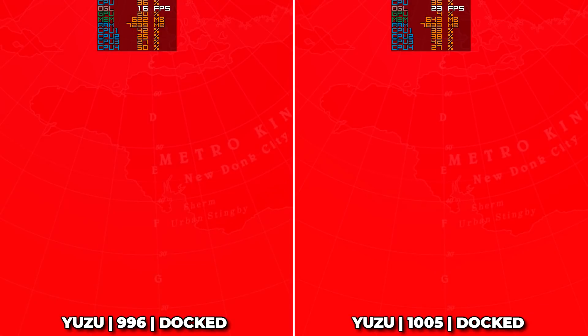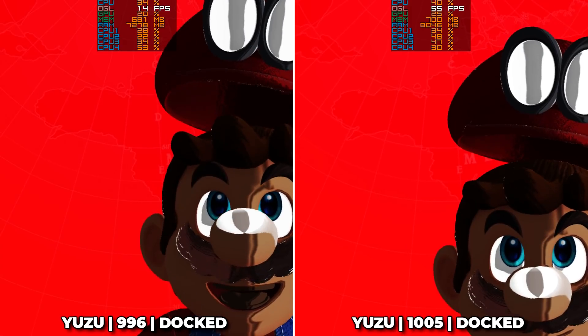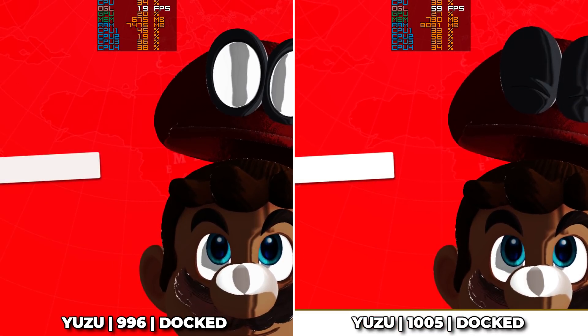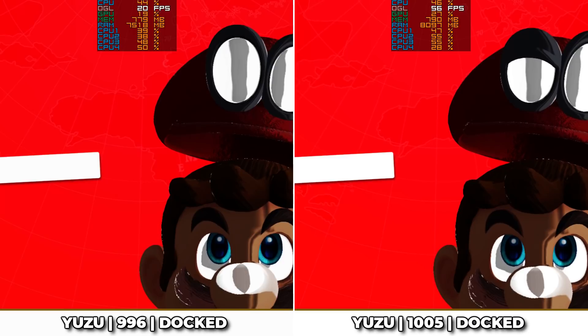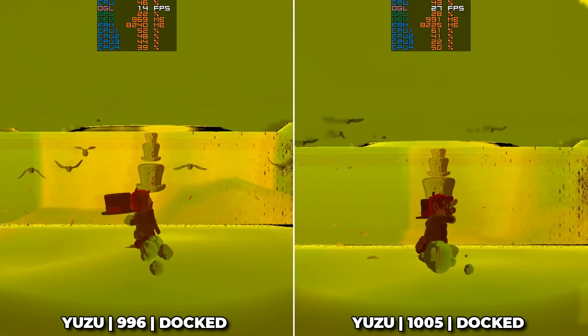The differences are immediately obvious, with the menu jumping from 20 FPS to 60, which in turn also provides accurate audio. The current easiest kingdom to run due to limited objects to render is the Cloud Kingdom, which is now more or less playable at a fairly stable 30 FPS.